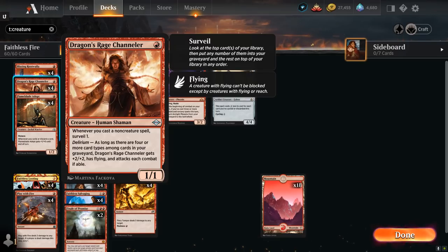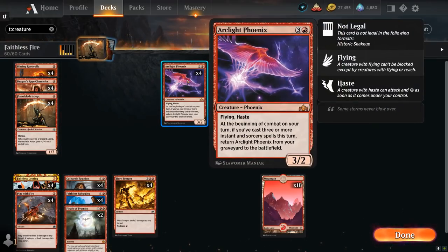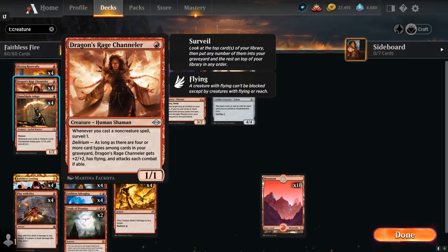The final 1-drop is Dragon's Rage Channeler, a 1 mana 1/1 saying whenever we cast a non-creature spell we get to surveil 1, meaning we can take a look at the top card of our library and put it into our graveyard if we want to. That's an excellent way to potentially put Arclight Phoenix in our graveyard and gives us a lot of card selection.